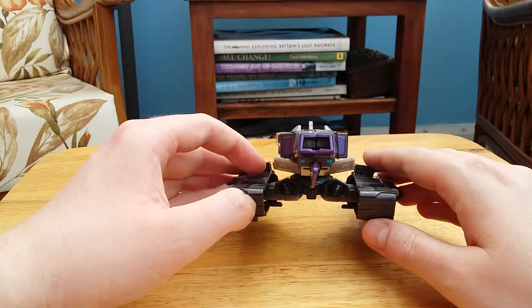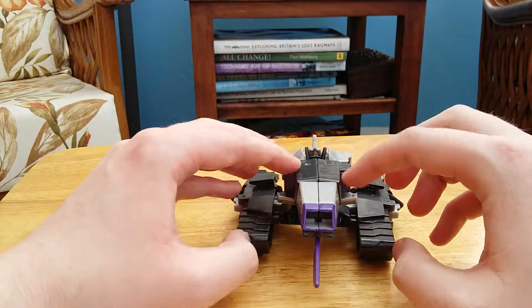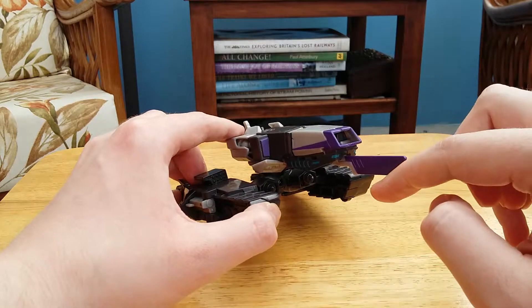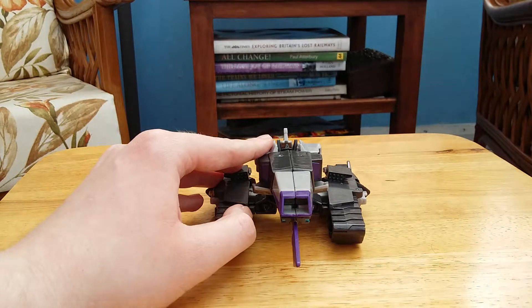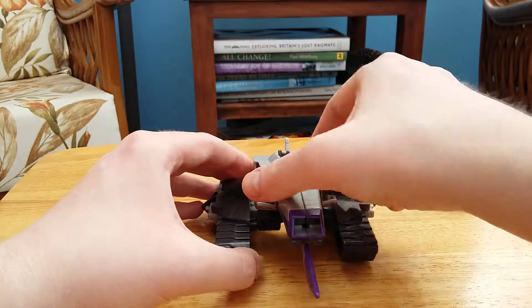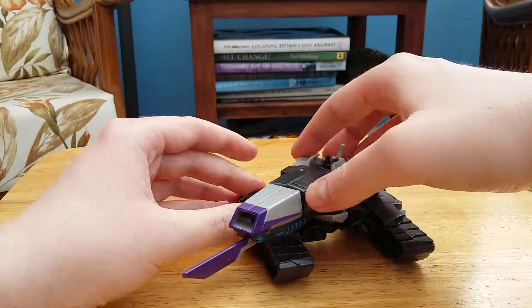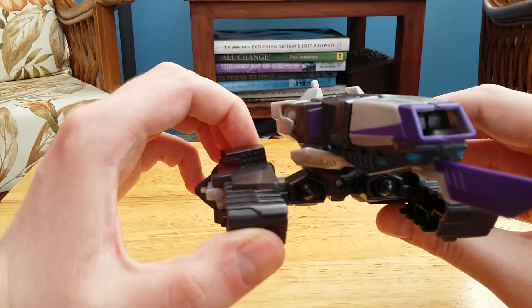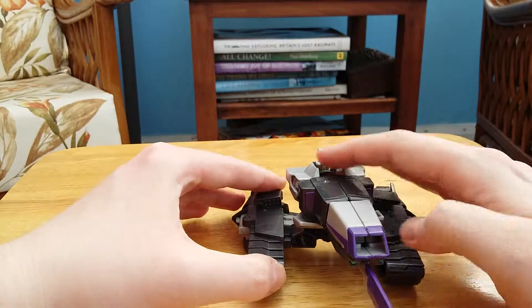Look at the tank — very nice Cybertronian alt mode. He's got a nice big cannon, basically a fusion cannon, so you're pretty much dead if you're getting in front of this thing. He'll skewer you, then shoot you, and if you dodge that you've got drills waiting for you, so your only way out is left or right. The turret rotates, which is actually the waist joint in robot mode — very clever. He's also got molded-in little rocket launchers, so that's pretty good.